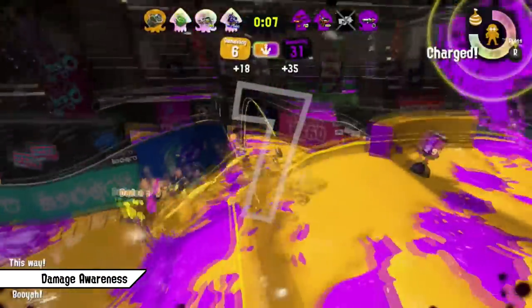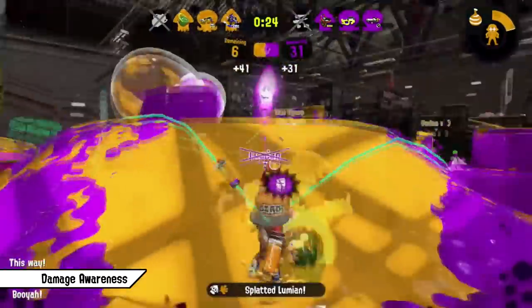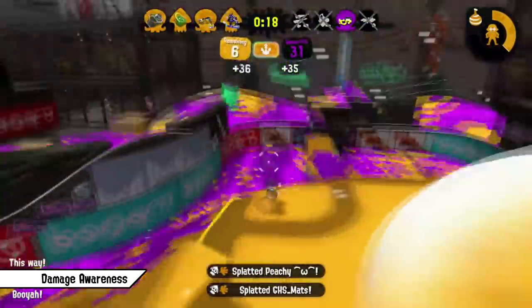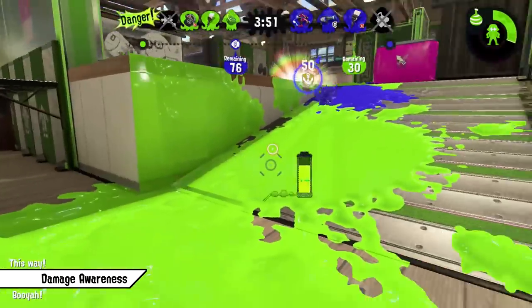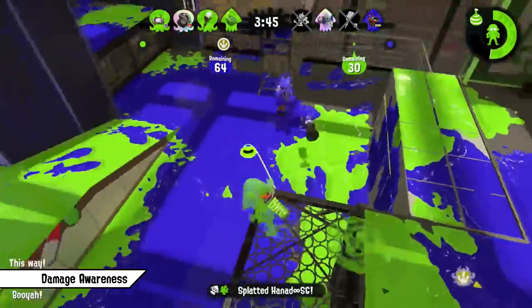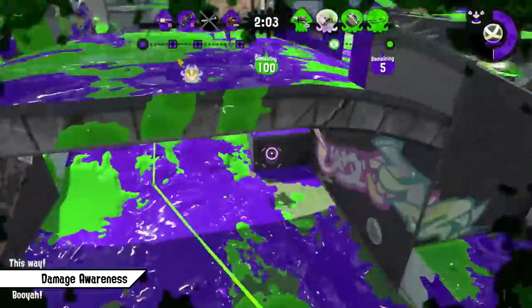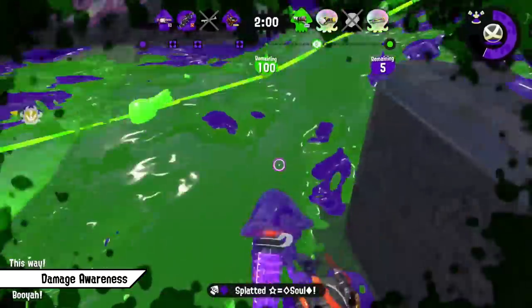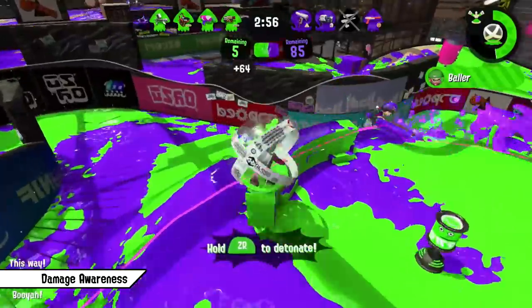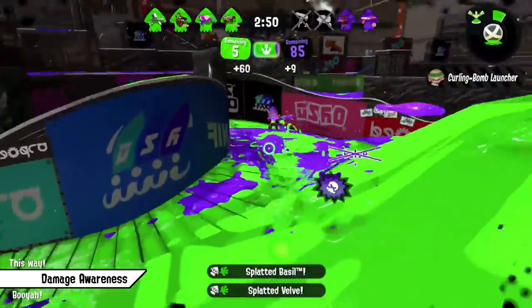Counting the damage you did to an opponent to know exactly how much more you need in order to secure the splat helps a lot in a 1v1. It's beneficial to know how much damage each projectile or sub weapon deals. Some weapons rely a lot on burst damage, like burst bombs for example, so knowing whether you need to hit a direct burst bomb or if it's enough to hit an indirect to finish off an opponent is important. Of course, being aware of your own health is crucial as well — every inkling in the game only has 100 HP. Realizing when to step back to recover HP is super important. Also, try not to hit any enemy ink while you retreat, since that prevents you from starting to recover health. Once you start counting incoming damage, you will be less surprised by how you got killed in the first place.